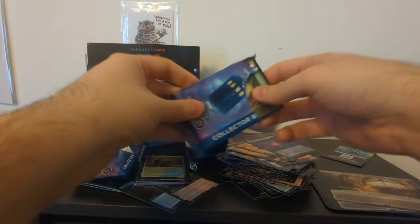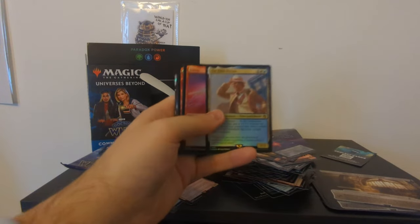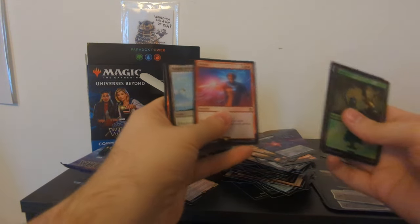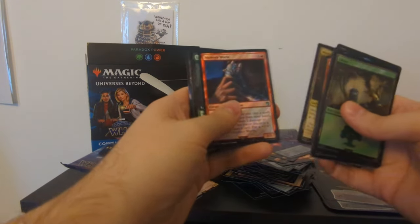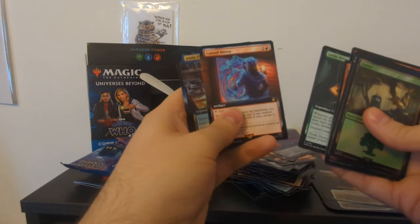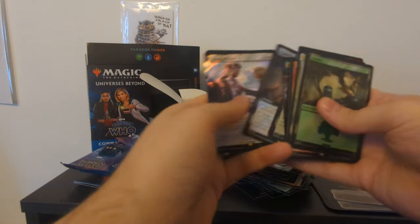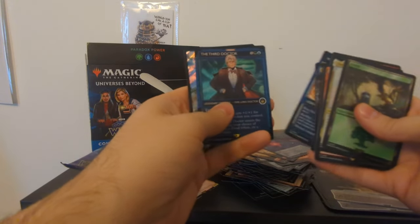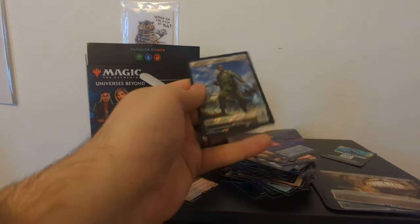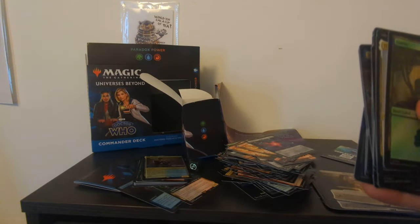They still have that new card smell. We've got Forest, the Fifth Doctor — I'm very glad that I have my favourite Doctor here — Delete, Temple of Enlightenment from New Earth, Mystic Monastery, Memory Worm, Leela Seventeen Warrior, Cursed Mirror, Jenny Flint, Skycloud Expanse, Confession Dial, Grasp of Fate, Sarah Jane Smith, Rose Tyler, the Third Doctor, and a shiny soldier — this one is apparently a treasure artifact. I have no idea if those were any good, but I appreciate it nonetheless, especially getting a hold of the Fifth Doctor.